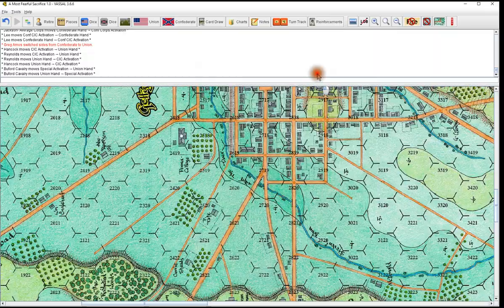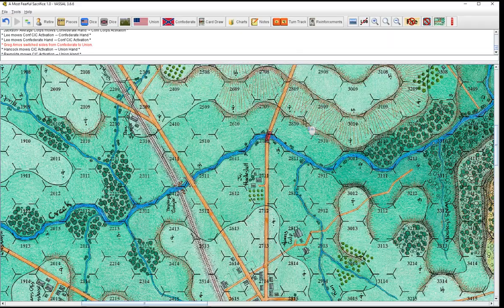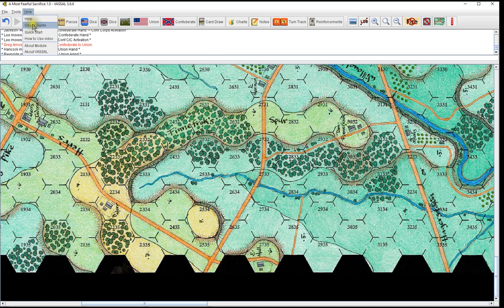I think basically that is it — that's the overview. I'm happy with the way the module turned out. There are a couple of tweaks I'm going to do as I go and play test this, but that will be the overview. There will be a user's guide link up here in the how-to video — right now it links to the old video but it will link to this one. I hope you guys all enjoyed this. It's A Most Fearful Sacrifice by Flying Pig Games, designed by Herman Lutman. You all have a great day or a great night — thanks for joining me.